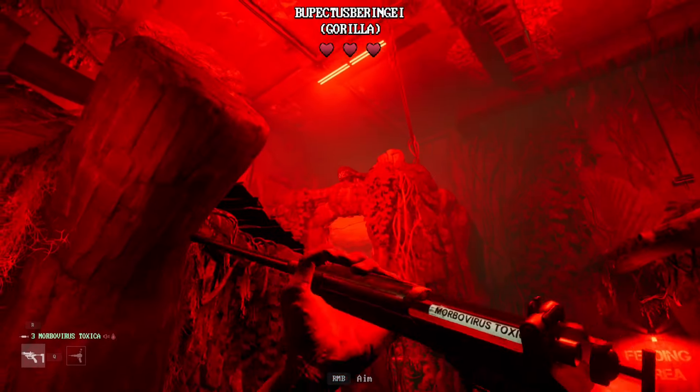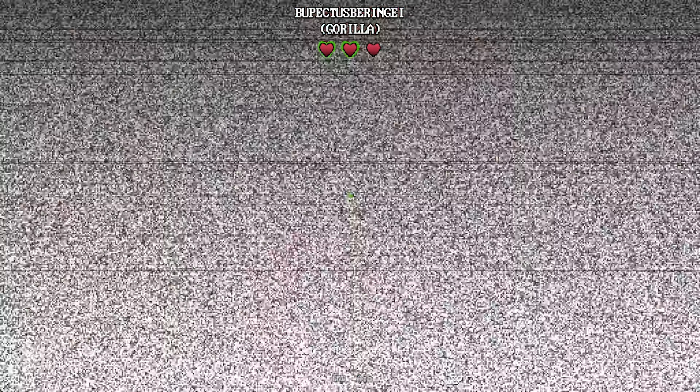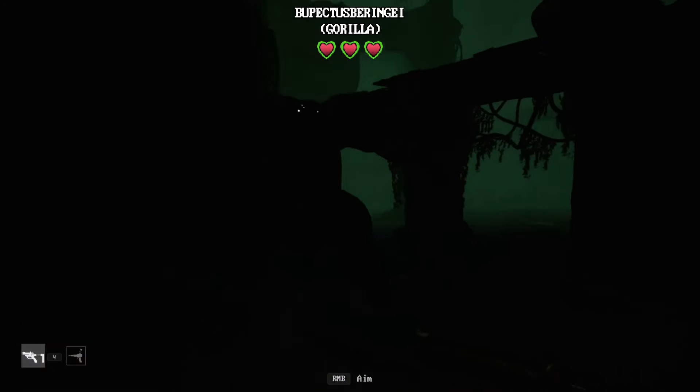Now with the three medicinal darts, simply shoot the target three times and you'll see the health turn green. This method's a bit more risky, because you won't calm it down, and it has more opportunity of killing you and the other animals.